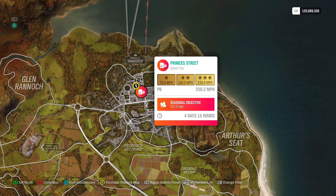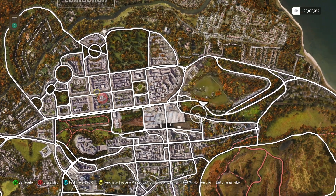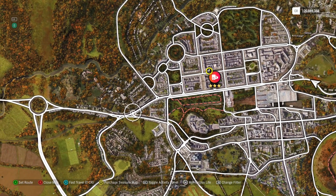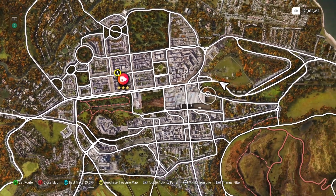This is the Princes Street speed trap — 230 miles per hour for three stars, 237 for the seasonal objective. This one is incredibly easy. You can start over here on the east and get a nice fat run-up on a straightaway, or over here on the west. I recommend starting down here and using this little tiny curve where you're not going to lose any speed — you'll just continue to gain speed. Either way you'll be good. I'm going to go ahead and start over here on the east.